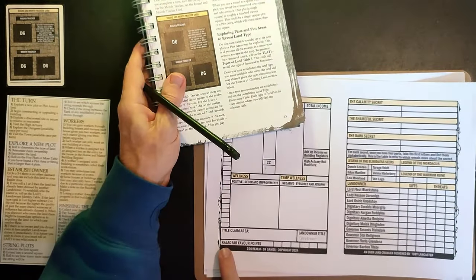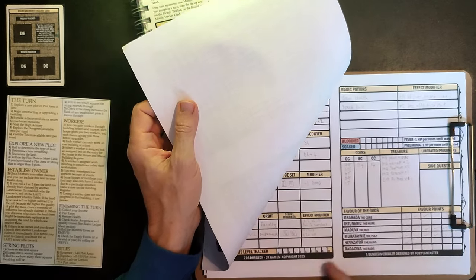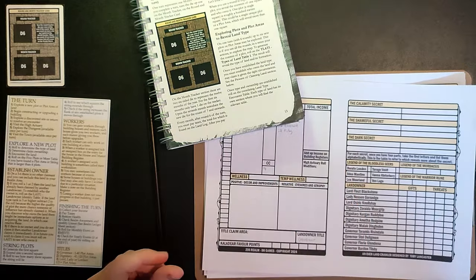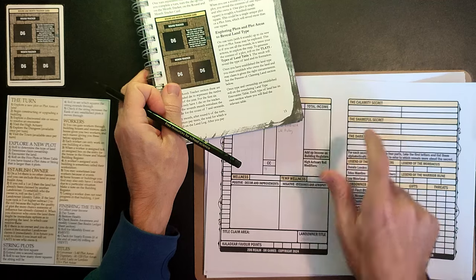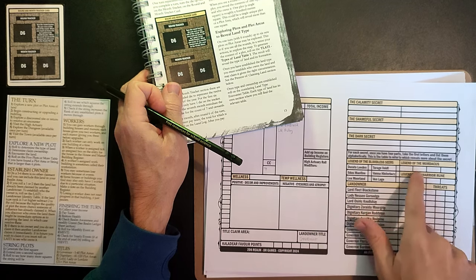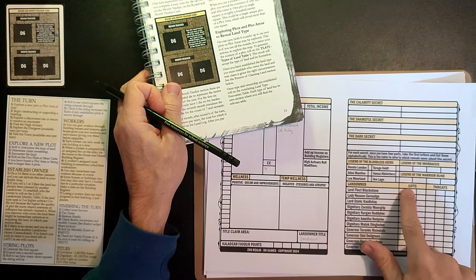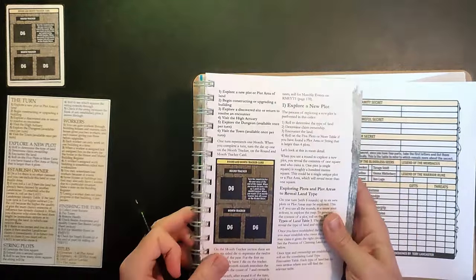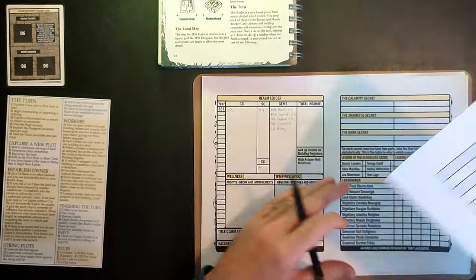We've got Kaladir favor points - Kaladir is a new god, the overarching creator, sort of the main god. The other gods are recorded on the original sheet. We've got an area for secrets, and an area for the other landowners who are around - we can give them gifts or receive gifts, or give and receive threats. That's the realm ledger.